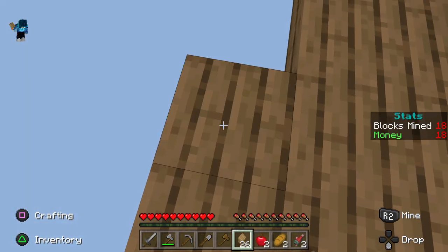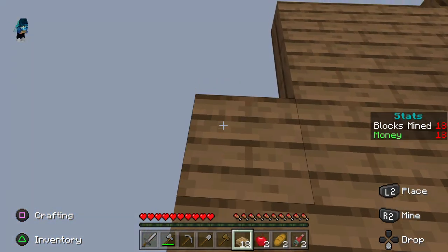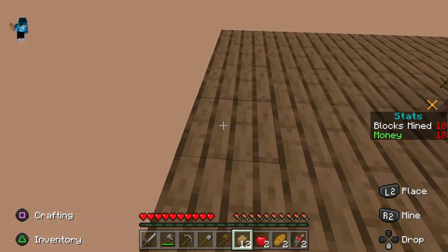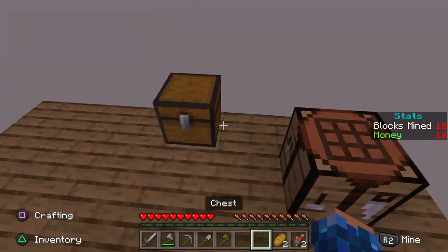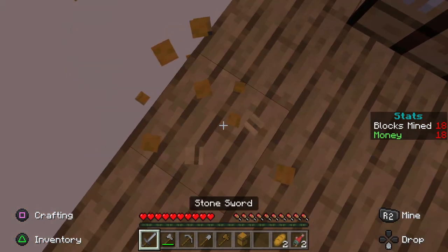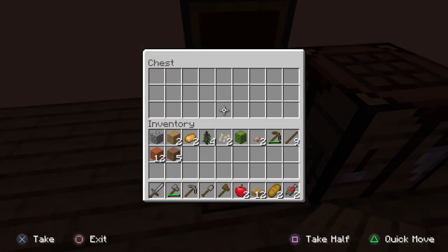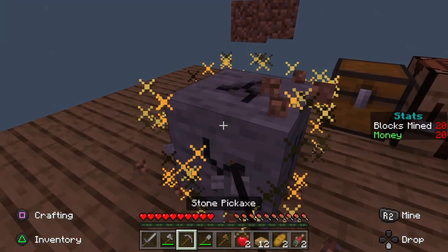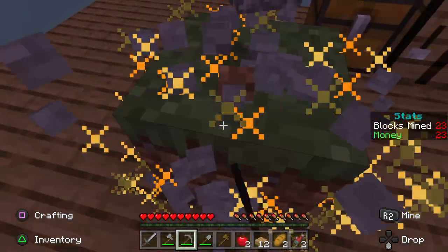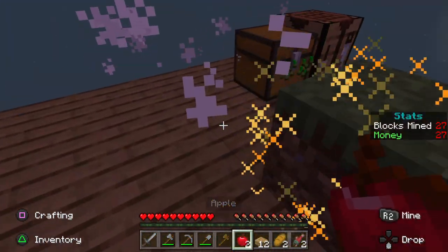I normally wouldn't need to crouch while bridging, but I'm crouching because I really don't want to fall off and lose my first life in the first episode — that would just be really, really bad. Oh, whoops. Saplings, nice!